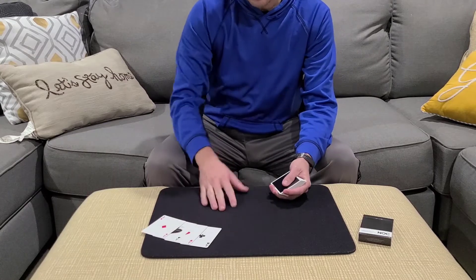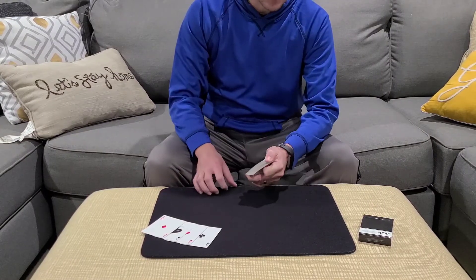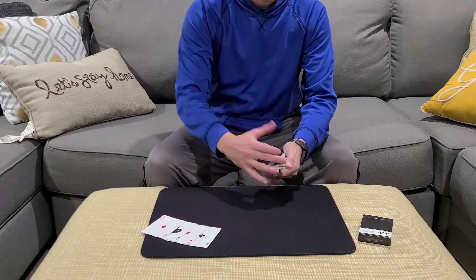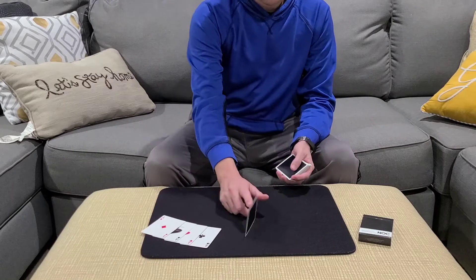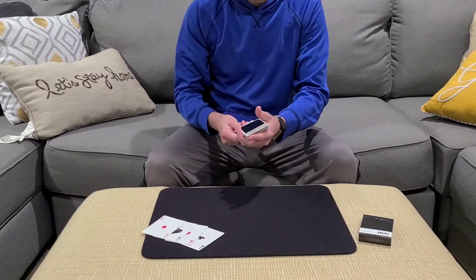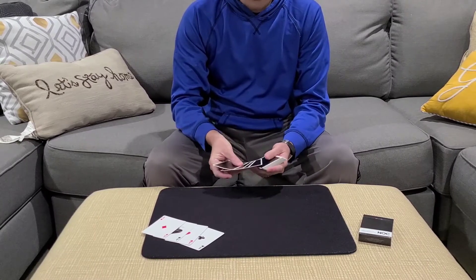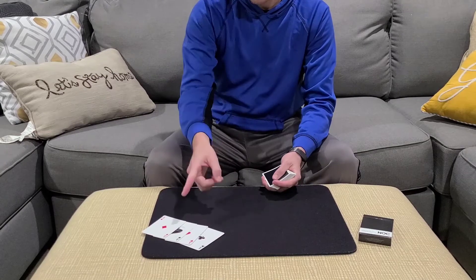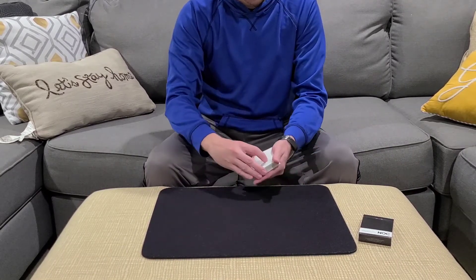Once you get the aces out, a card is going to be selected. I'll just riffle down the edge, somebody will say stop, and then we'll give them the card we stopped at. In this case it happens to be the ten of hearts. We're going to take the ten, lose it back in the pack, and now it's my job as the magician to try to find it. I'm going to use the aces to help me figure out what your card is.